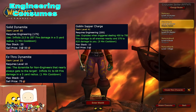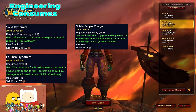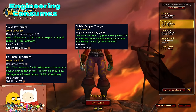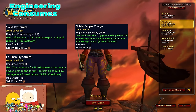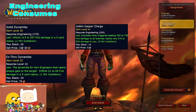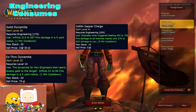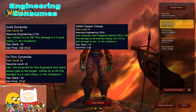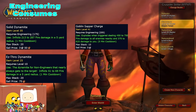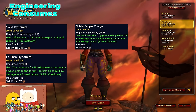Engineering also provides Sapper Charges — an AOE consumable doing 450-750 fire damage in a five-minute CD — great for big AOE pulls. Solid Dynamite does 213-287 damage in a five-yard radius on a one-minute CD. Easy Throw Dynamite is the exact same as Solid Dynamite and can be picked up on the Auction House by non-engineers. For those not interested in min-maxing or rolling Engineering: don't worry, you'll still get great value from your hunter and I don't think you'll have trouble getting into 99% of raids. But if you're looking for the best, Engineering should be really, really strong in Phase 2.